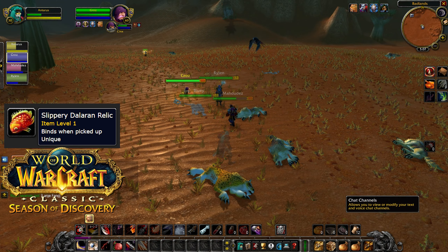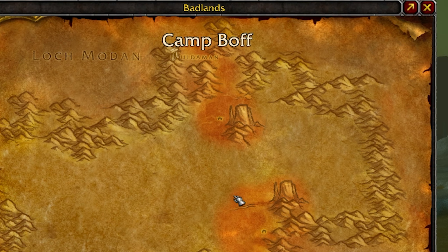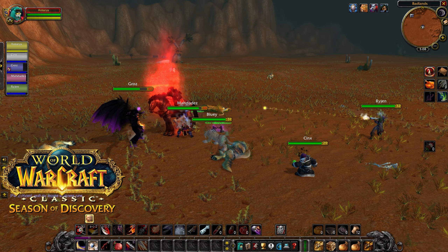To get the Slippery Dalaran Relic, we're going to head all the way up to the Badlands. In the southern section of the Badlands, you have this big mesa, and to the northwest of the mesa is where this guy can spawn — somewhere around Camp Boff.